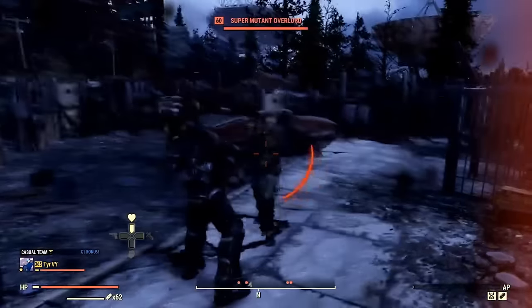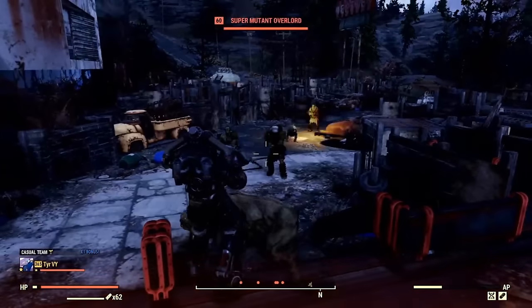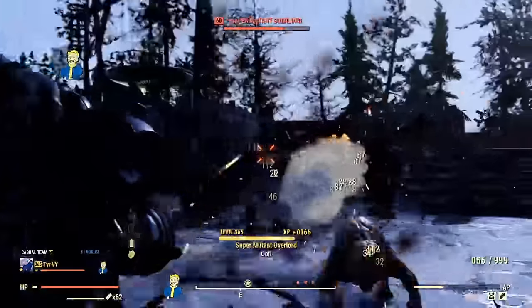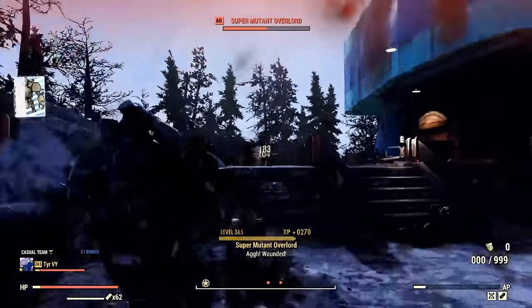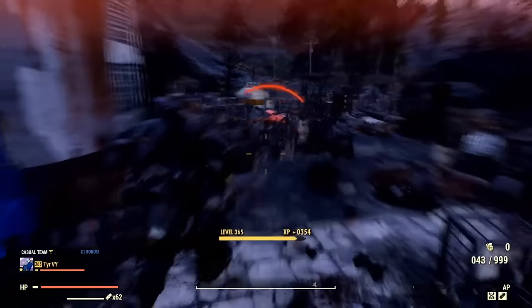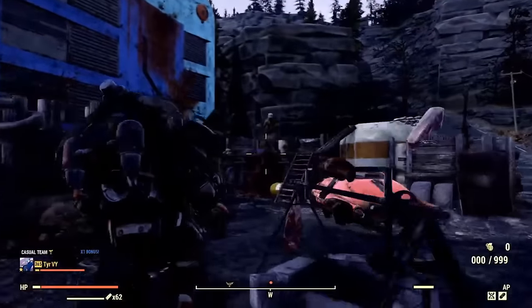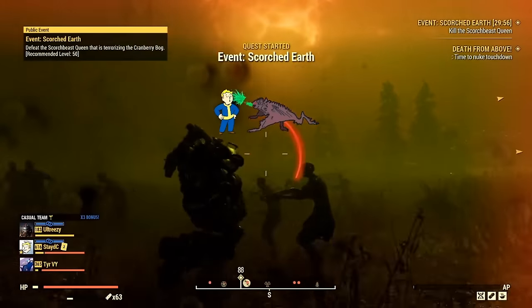Ladies and gentlemen, that's going to do it. This has been the ultimate bloodied heavy gunner power armor build — the Dreadnought. The entire purpose of this build is to min-max tanking potential and damage mitigation. Once you have the build, perks, armor, and mutations, you should be mitigating around 98% of incoming damage. In addition to being unkillable, we also have the best damage potential a heavy gunner can possibly achieve. I hope you enjoy the duality of this build. The build link will be in the description, as well as the playlist directing you to all my other build videos.